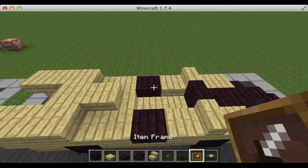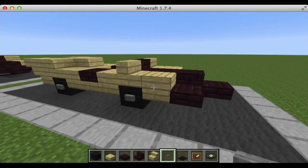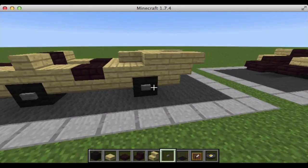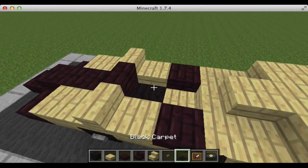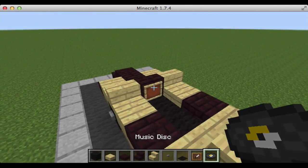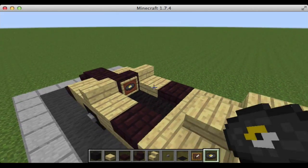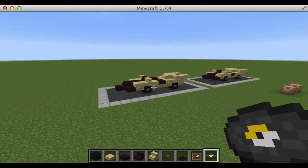Then take our stone buttons and place them on the wheels for hubcaps. Next we're going to take black carpet, fill in here, take an item frame, put it right there, and finally the golden 13 music disc right for the steering wheel. And that's it guys!